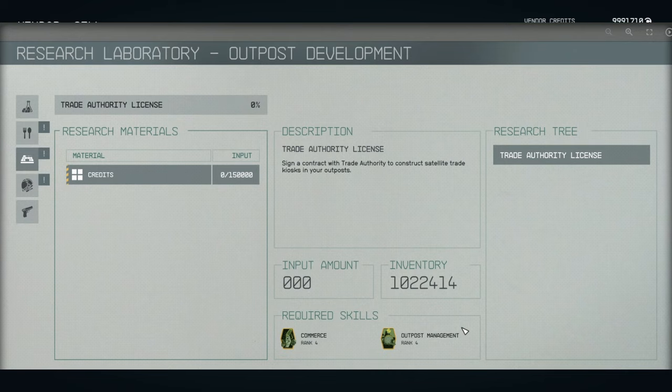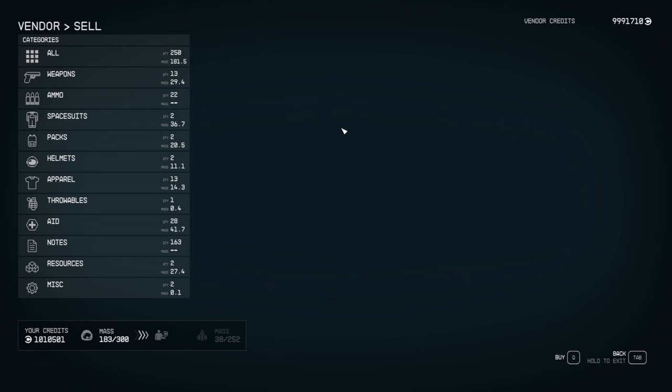Once you do that, you can build it and you'll pay some money to build it — that is your crafting material. You will get 10 million credits in each one that you build. You can only build one per outpost, but you can delete it and rebuild it to reset it.